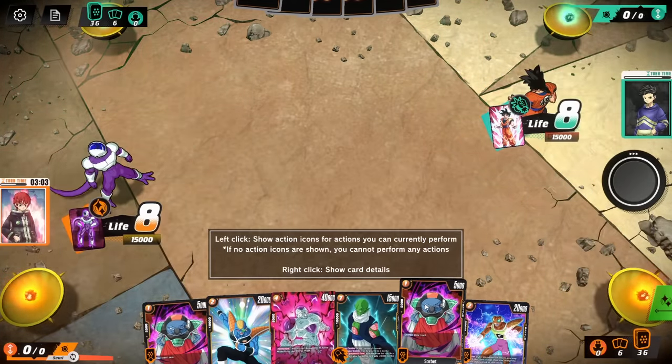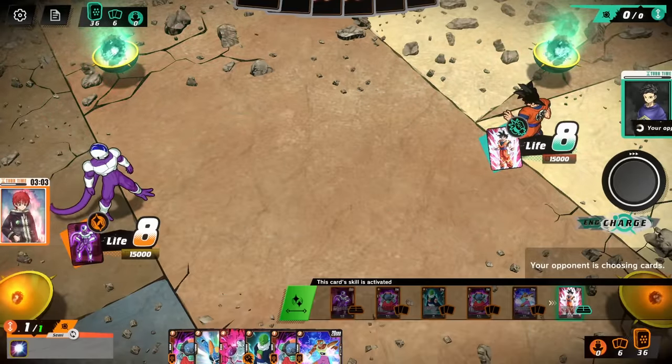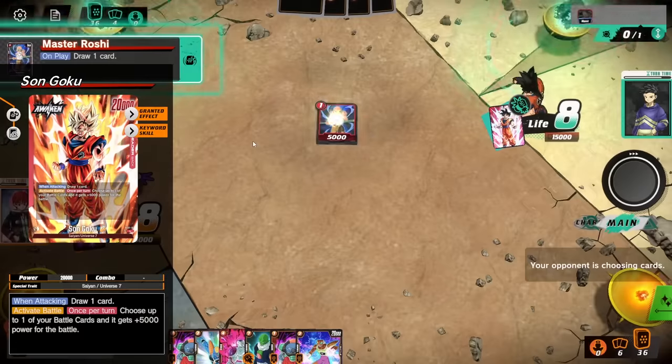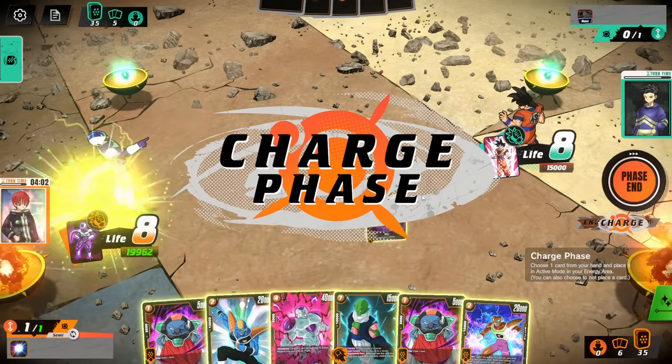I'll take the double Sorbet — double Sorbet seems pretty good. We're also going second. I need to check if this is the Goku I'm thinking of. He's running the Super Saiyan Goku. This guy's actually pretty decent. Super Saiyan Goku is a pretty decent red deck — it gives him a lot of flexibility on both offense and defense.